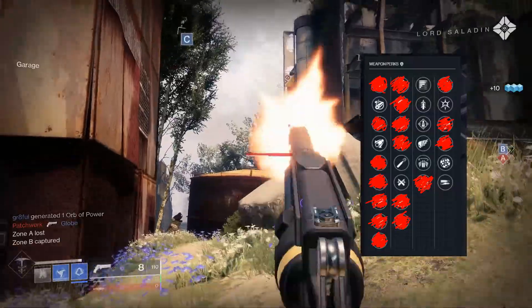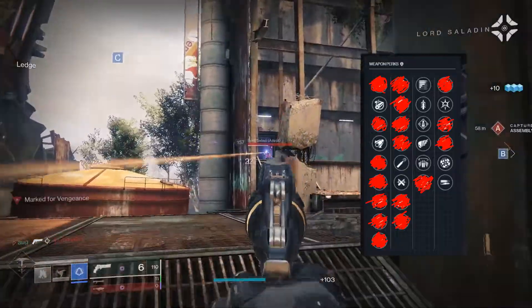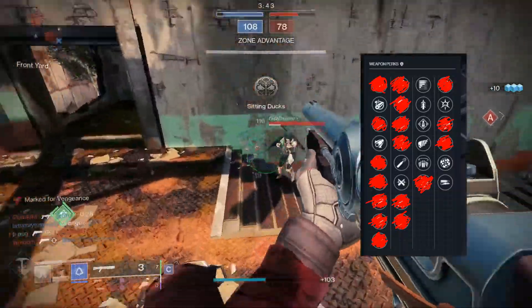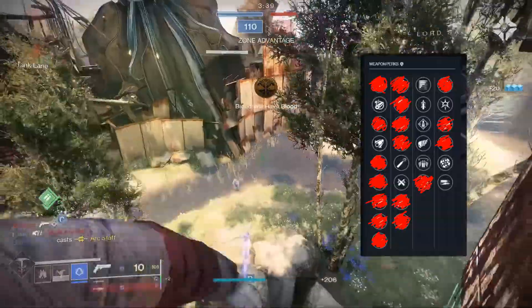The third column offers the best options. You really can't go wrong on any of these, but for pure consistency in a 3v3 environment, I think the best two options are Bottomless Grief — to bring your mag up to 13 — or Quickdraw. If you like farming 6s however, Subsistence, Overflow, and Killing Wind are all great options for keeping up your lethality.